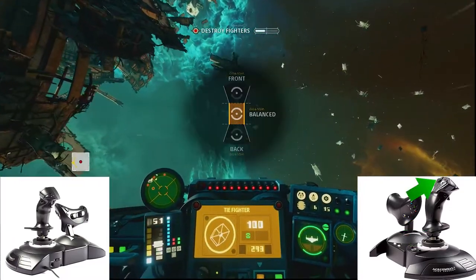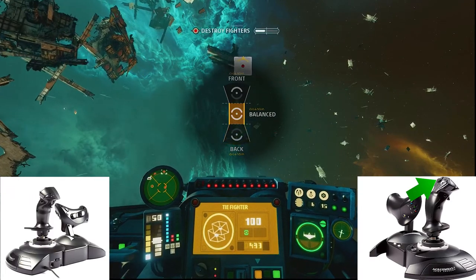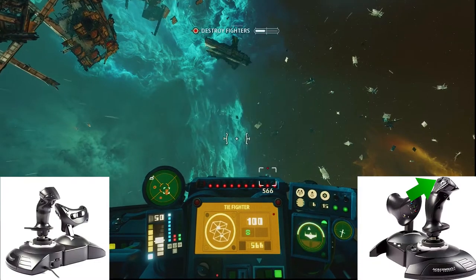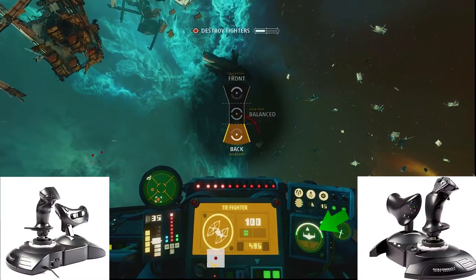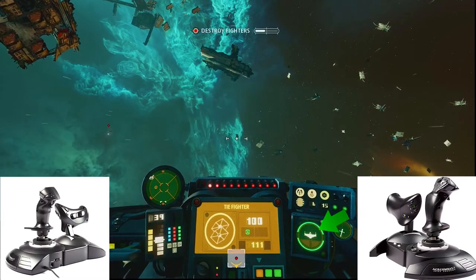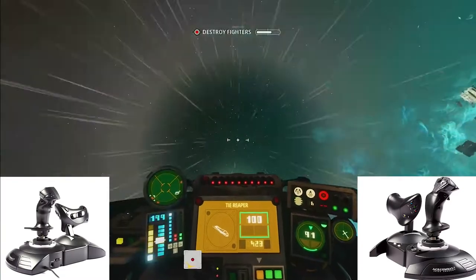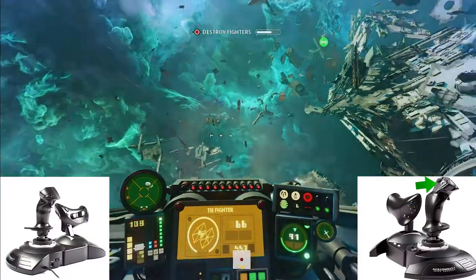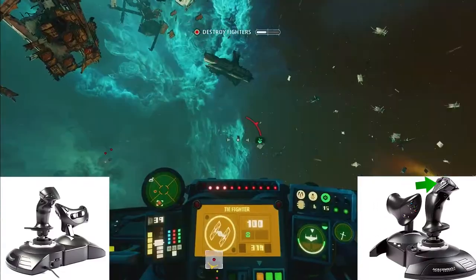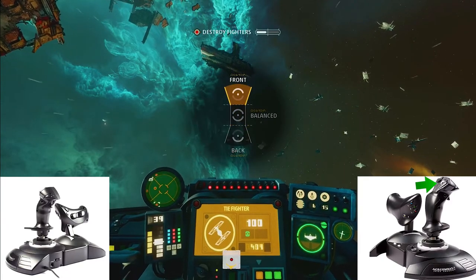You can set a balanced all-around shield, focus your shields in the back by pressing down twice on the targeting button, or focus shields to the front by pressing up twice on the targeting button. You can also focus your ship's power to the shields by pressing right on the targeting button alone, or maintain a balanced ship by pressing down on the targeting button to keep a good balance between speed, shields, and weapon damage.